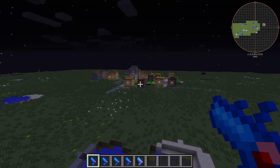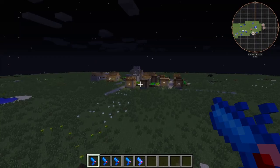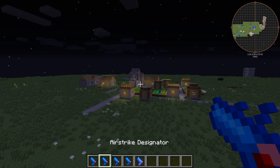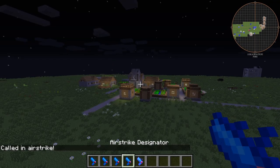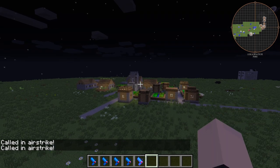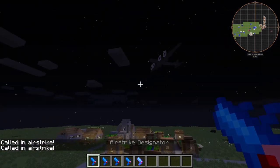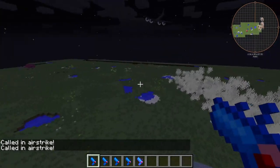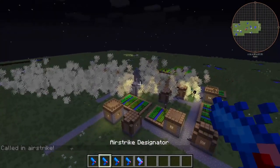Today we're committing war crimes against this village. We have five airstrike designators — first we have the napalm, then the carpet bombing, poison gas, agent orange, and then the atomic one, which we're gonna save for last. It's beautiful, splendid actually.